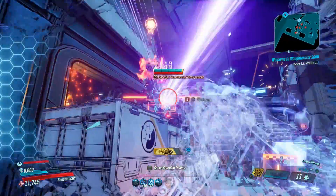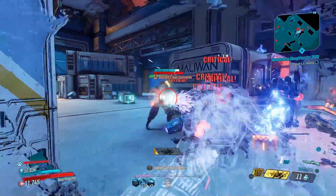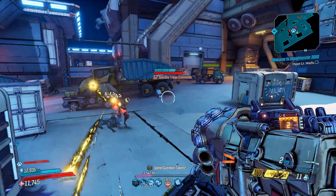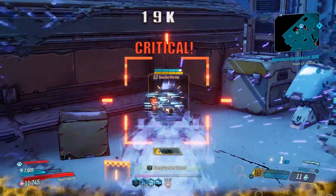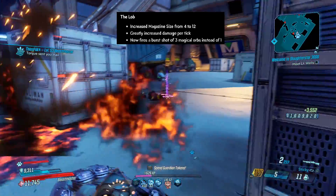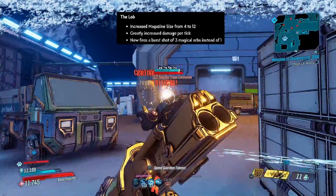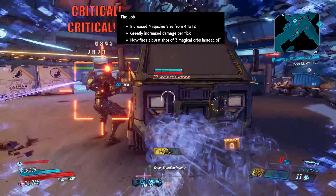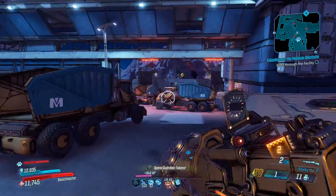In Mayhem 4 there are a decent amount of usable weapons, but there are so many bad ones. Let's talk about the Lob first — they actually buffed it. They increased the magazine size from 4 to 12, greatly increased the damage per tick, and now it fires a burst shot of three magical orbs instead of one.